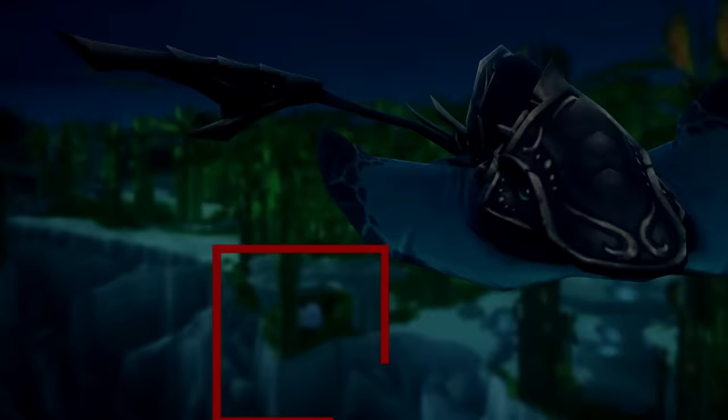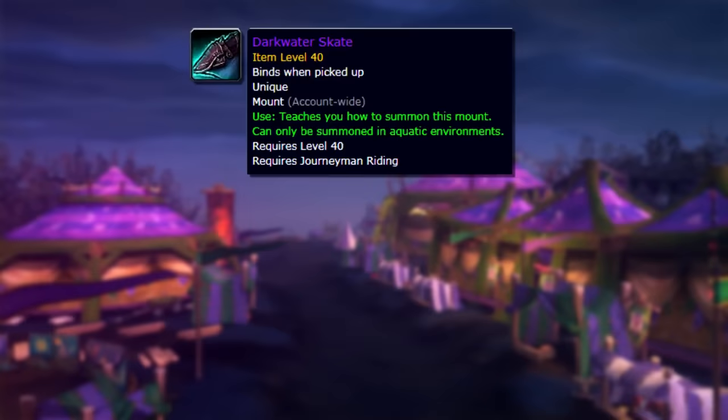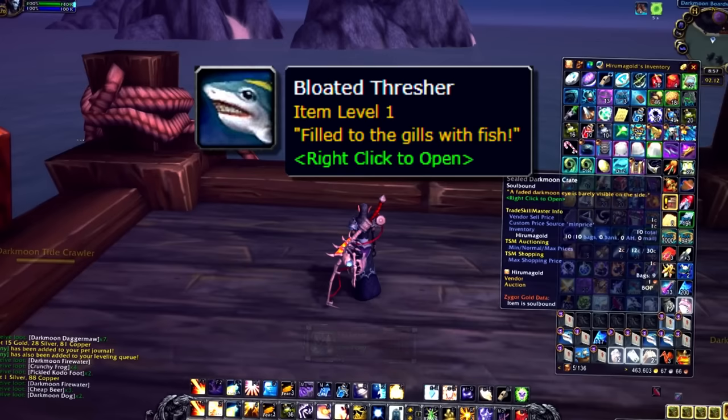At number 8, we have the Darkmoon Dark Water Skate. This mount is only obtainable during the Darkmoon Faire. Unlike the other mounts there, it doesn't cost Darkmoon Faire tokens — instead, it costs 500 Darkmoon Daggermaw Fish. The way to obtain them is to simply fish anywhere in the Darkmoon Faire. Any level of fishing works and every cast gets you one fish. You don't need to fish from pools, though pools can sometimes give you multiple fish at once, but it's not worth running around looking for them.